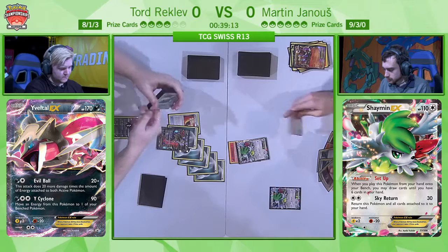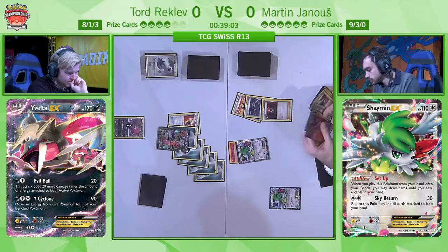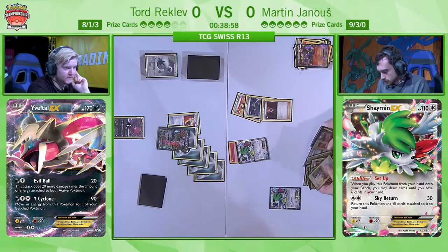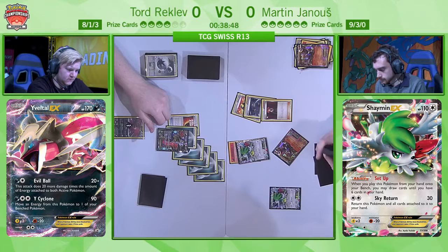He goes for the Ultra Ball — that early attachment to Shaymin may have looked irrelevant, but it's going to be brilliant here because if he wants to, he can Ultra Ball find himself another Houndoom and start getting even more mill going. You can see Rattata on top of his deck — he opts not to get that just yet and goes for the Houndoom. Currently that Yveltal EX has way too many energies to deal with.